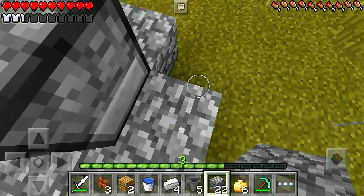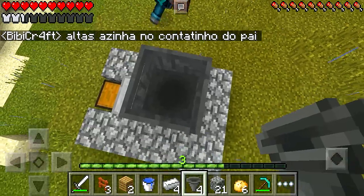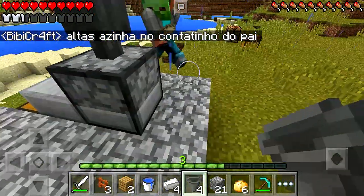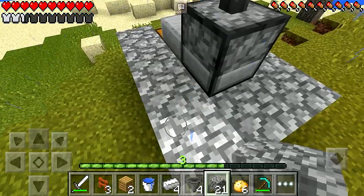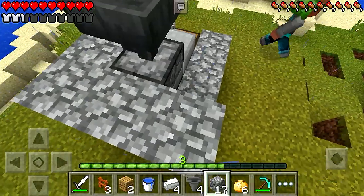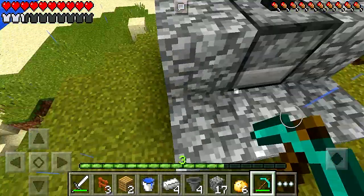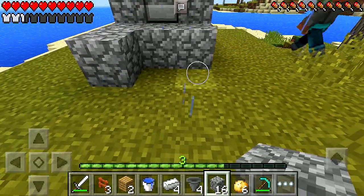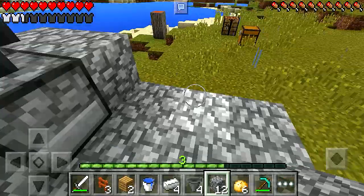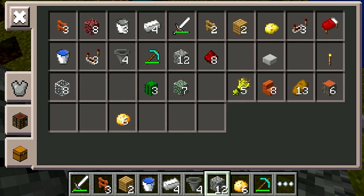Agora a gente tem que colocar aqui em cima mais um funil. O BB Craft é funkeiro, galera — isso aqui é música de funk! Vamos terminar aqui de construir, colocar mais coisas aqui em volta. Na verdade, eu tava quebrando aqui porque estava errado. Eu sempre me confundo. Agora sim, a gente vai colocar aqui mais um quadrado três por três. Aqui a gente vai mexer com redstone.